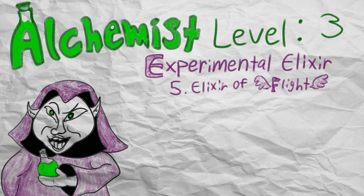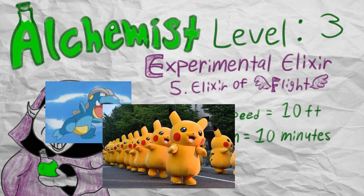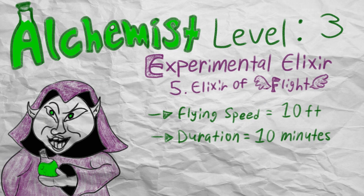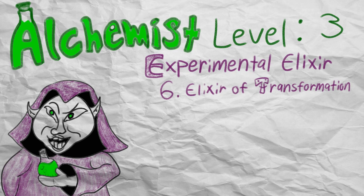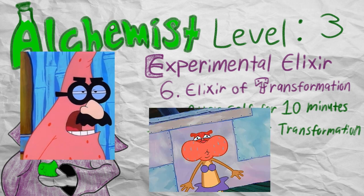If you roll a 5, you get a flight elixir, which grants the user a flying speed of 10 feet for 10 minutes. A flying speed of only 10 feet means that this is more useful in solving problems outside of combat or for scouting areas out. Don't get me wrong though, flying is very strong and can be a very dynamic answer to a lot of different types of encounters, especially when it doesn't require concentration to maintain, and is essentially a 1st level version of the fly spell. If you roll a 6, you get a transformation elixir, which applies the Alter Self spell for only 10 minutes, and the one who drinks the elixir gets to choose a transformation. Alter Self is especially useful in espionage missions or if you need to grow some gills to breathe underwater, but the 10 minute limitation is kind of backbreaking in terms of its versatility, and makes the transformation elixir a pretty niche option.